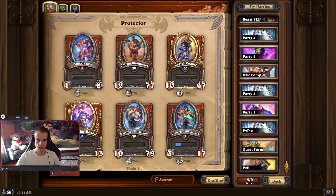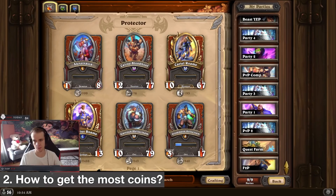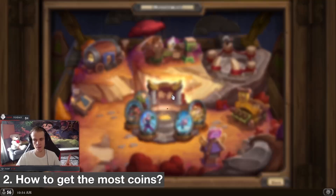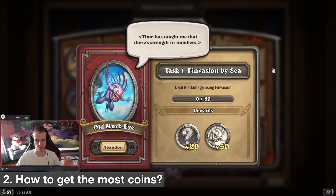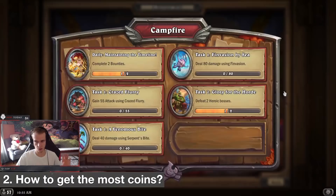Second question: how to get the most coins, which also ties into how to get more quests. The best ways are two things. One: quests. Completing one quest gives you 50 hero-specific coins plus two extra random coins — so basically 70 coins for finishing one quest, which is a lot. Do your quests. It's very important.